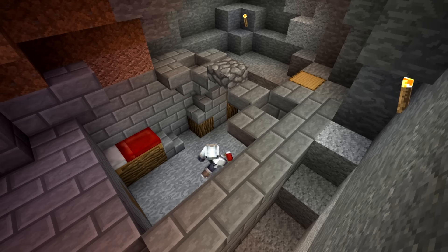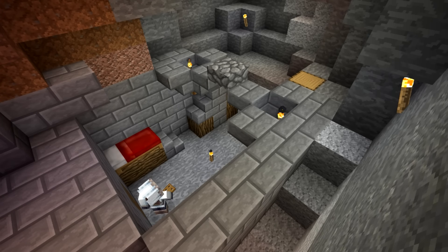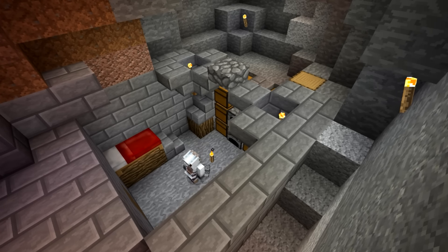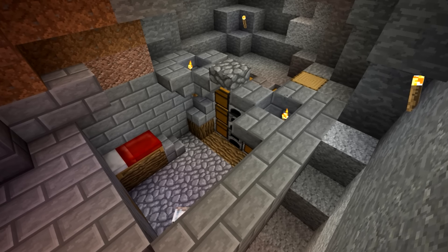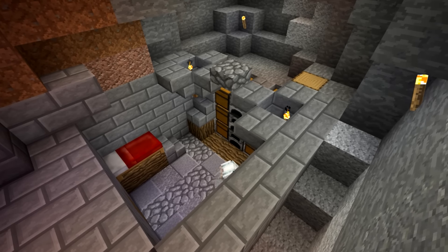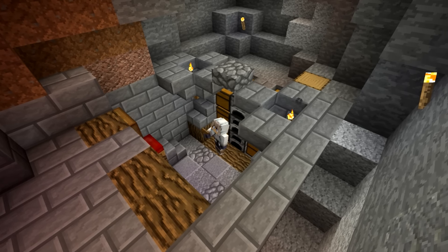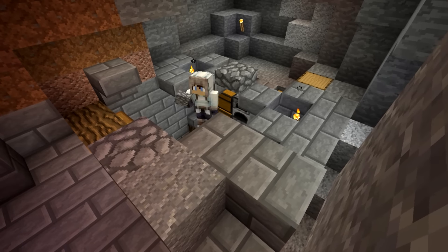I put the bed on a little log just to add detail to the area, because you can turn a five by five space into something that looks pretty pleasant. Most of that comes from having one more-detailed wall — like the chest wall — and then a very detailed ceiling, which you'll see at the end. On the floor I did a random pattern of andesite, polished andesite, and cobblestone.